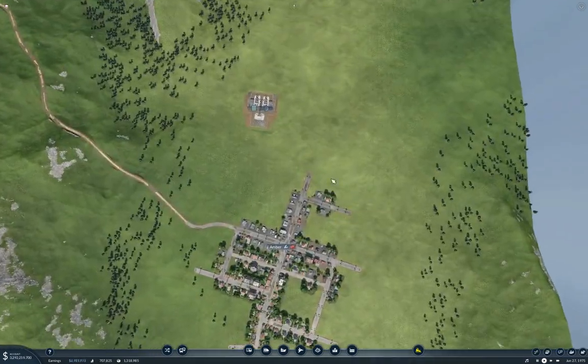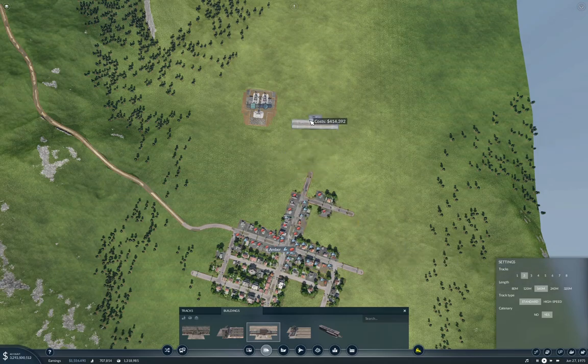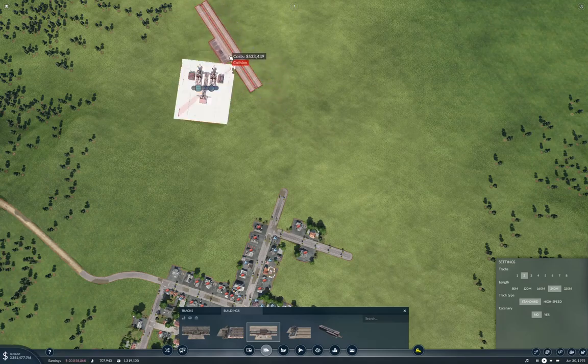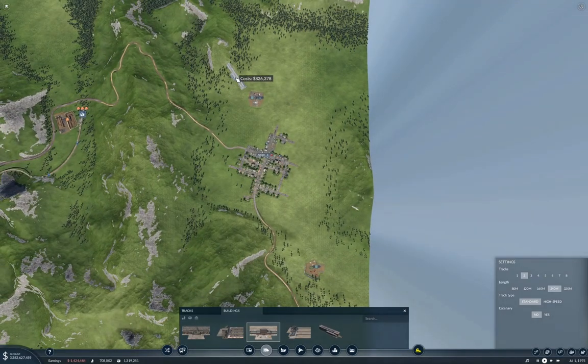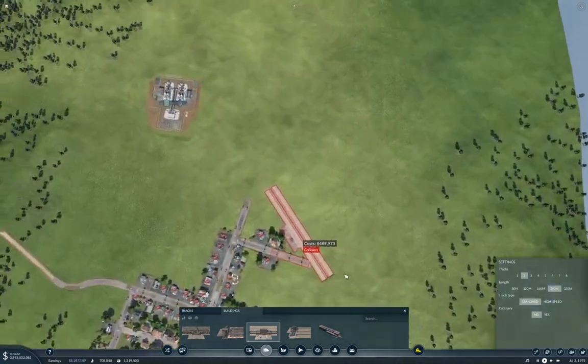I'm going to start out at the top here and that's going to need a cargo station. I think I'm going to need two platforms here, I'm going to make these 240 meters. We don't need catenary because I'm not running electrics on the freight lines. I'm just seeing if I can get an angle here without a collision - apparently not. I'm going to come down around this side of the town and then see if I can come around through the same pass as the road.